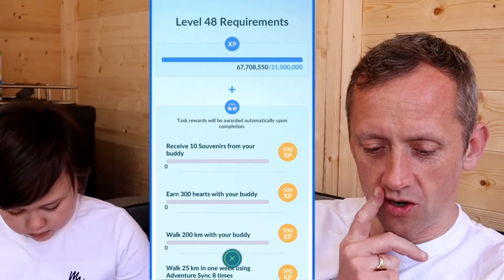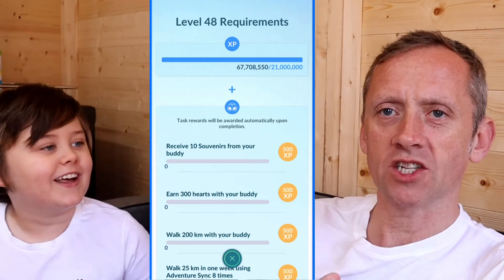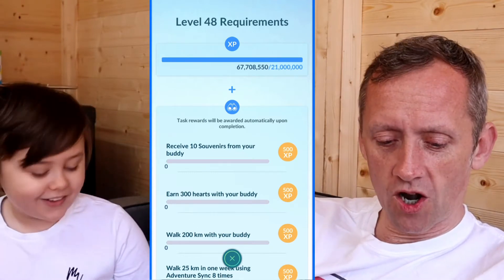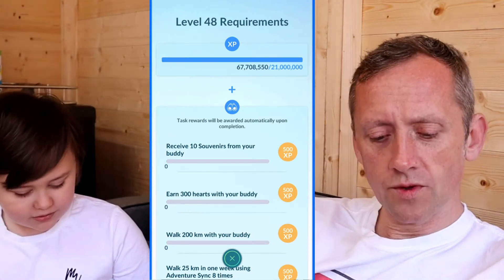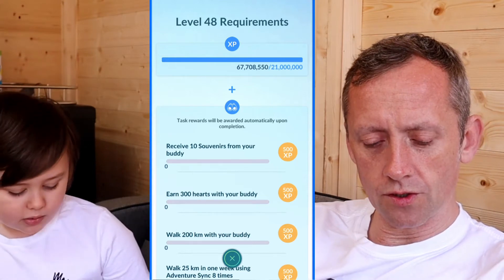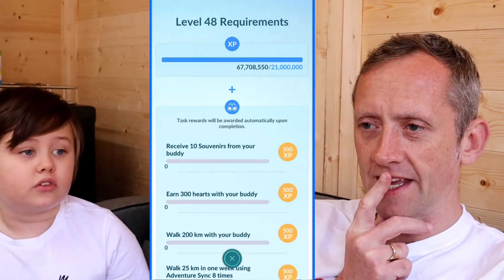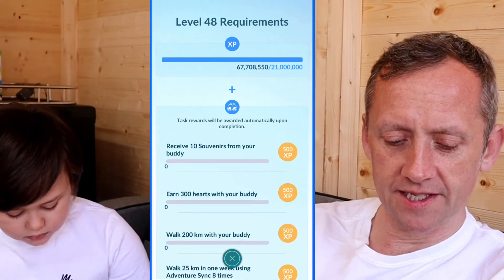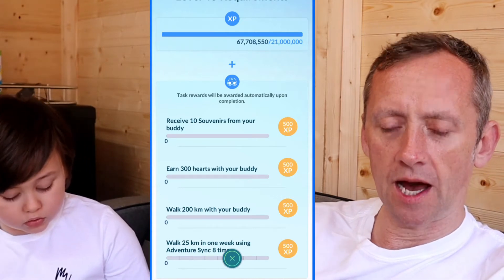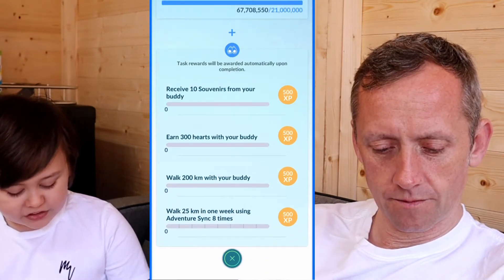Level 48 requirements: Receive 10 souvenirs from your buddy — that's just the twigs and berries he brings you, it's random. Earn 300 hearts with your buddy. With a Puffin on you do double hearts, so you're getting at least 10. Walk 200k with your buddy — that's maximum four weeks because we're getting at least 50 a week. Walk 25 kilometers in one week using Adventure Sync eight times.